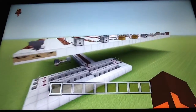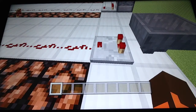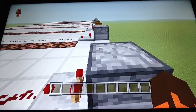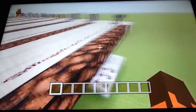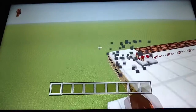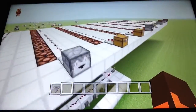Now up here are some demonstrations of the Comparator's other function. A Comparator can detect whether or not a block or any item is in a container block, and depending on the amount of items in it, the Comparator will send out a certain signal. There's a formula for working out how many blocks you would need in a container block to send out certain signals, and each formula is slightly different depending on what container it is.